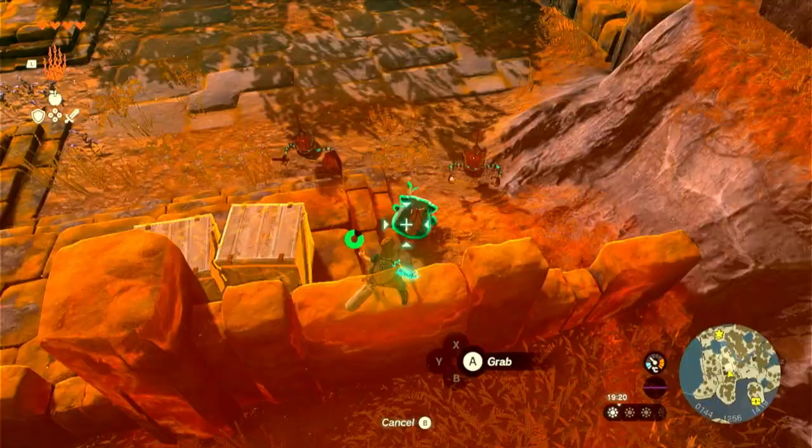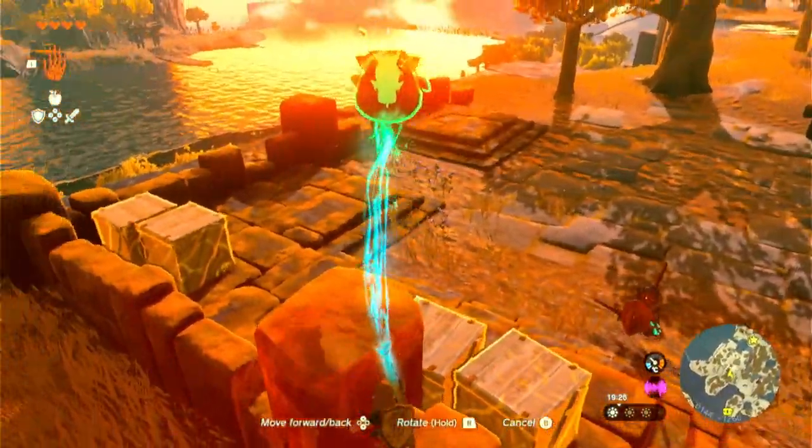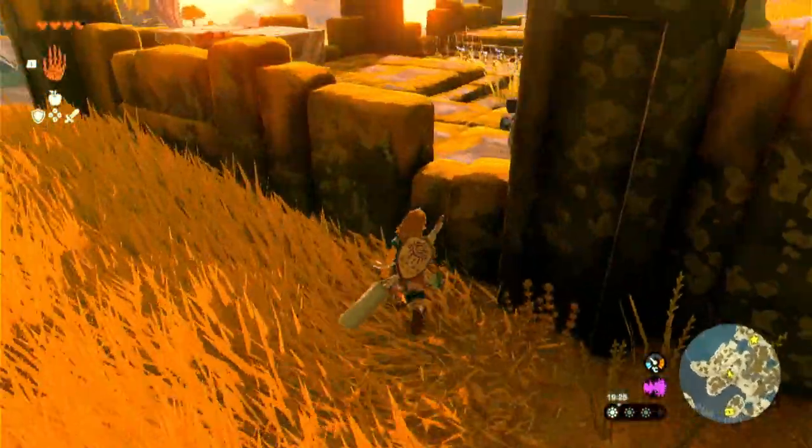I keep jumping to the edge, it kills Ultrahand. This movement is not very classy but I thought this might be more interesting than analyzing the cooking pot.